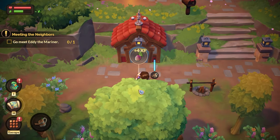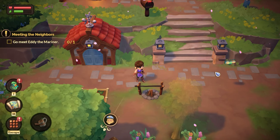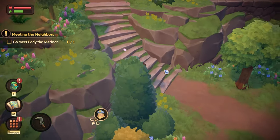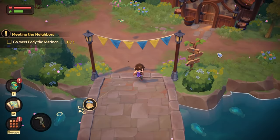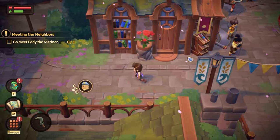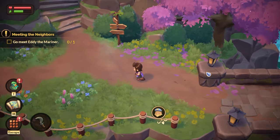It looks like we have to refill our water can once in a while. Let's check the map — how do we get to Stay-a-While Bay? It's so far away. Let's try to plot this course — go through the town center and then over the bridge. There are so many NPCs that I'm sure we'll get to meet eventually, but for now we are very focused on finishing these quests.